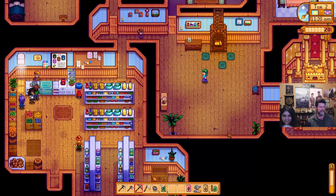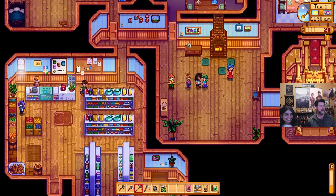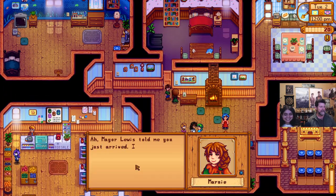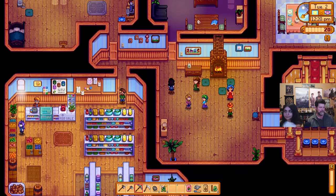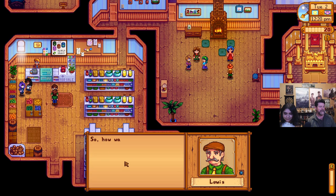Never mind. I was trying to meet this person at the counter — I didn't realize it was you. Can you have a conversation with Robin? I've already talked to her. That is Marnie over there — quick little — she's got yoga to do, jazzercise, something. 'Mayor Lewis told me you just arrived. I'm Marnie.' 'I sell livestock animal care products at my ranch, you should swing by sometime.' Those of you who are experts at Stardew Valley, yeah, there's going to be a lot of things you already know. There's the Mayor — I should at least say hi.